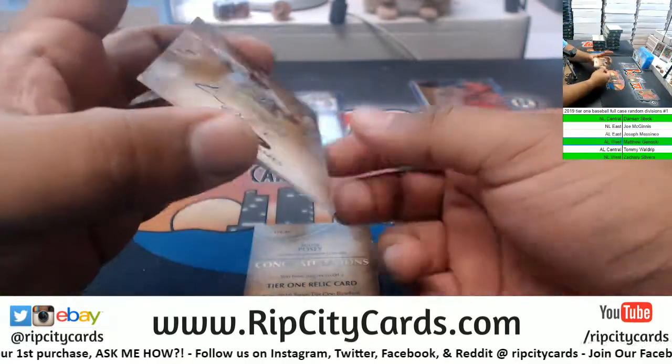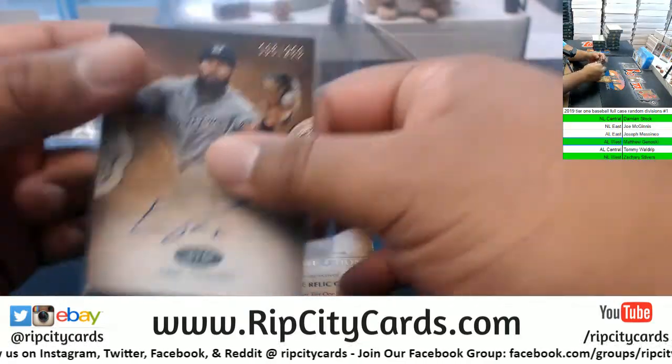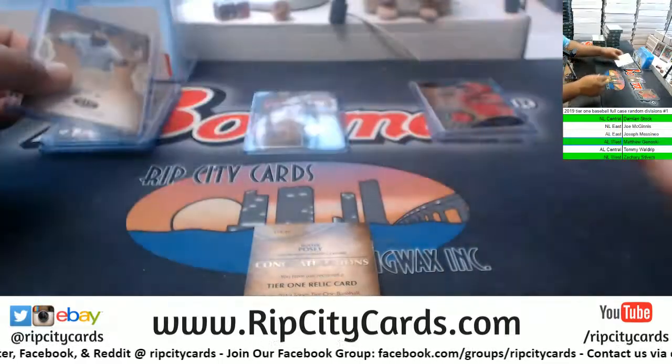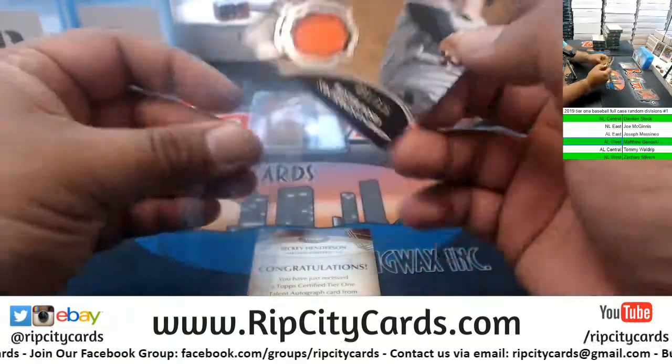We have Eric Thames, Brewers autograph, to 299. Buster Posey, Giants, 375 patch - Brewers are NL Central, already got a hit.